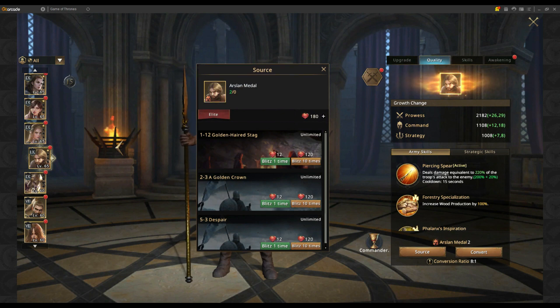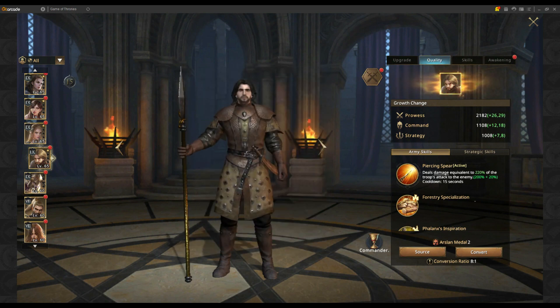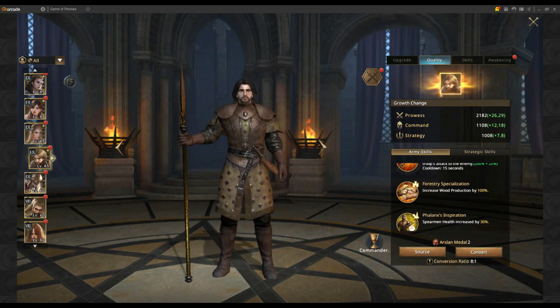Arslan is a free-to-play commander and you can source his medals from the elite trials on the Weirwood Tree on stages 1-12, 2-3, and 5-3, which are events you usually do when you start. Right now the elite goes up to 8-12, so 1-12 for example is one of the first stages you'll play, giving you a good head start on upgrading his medals.